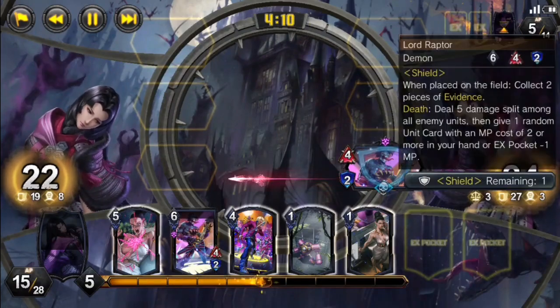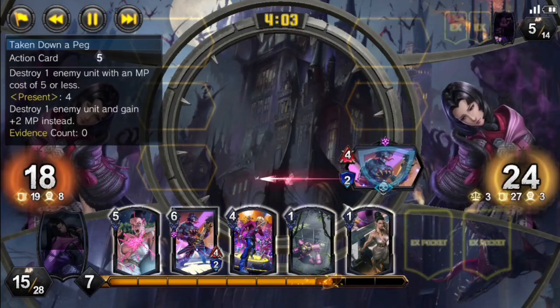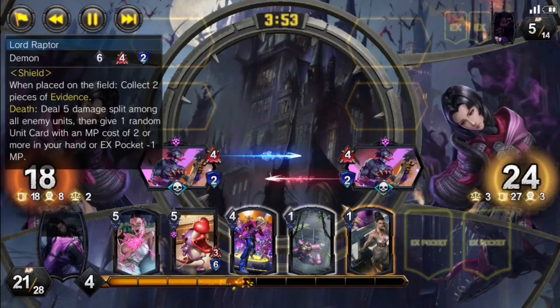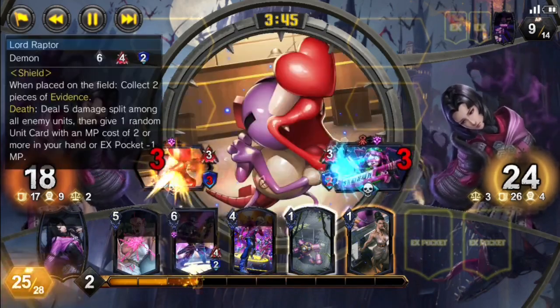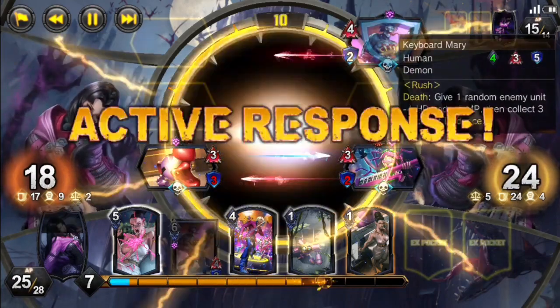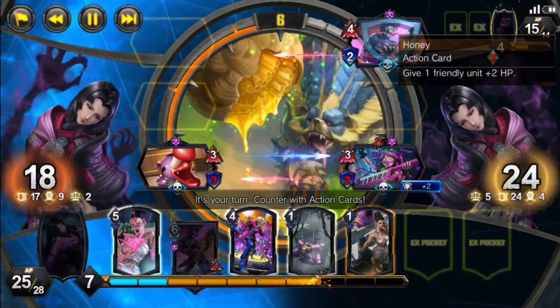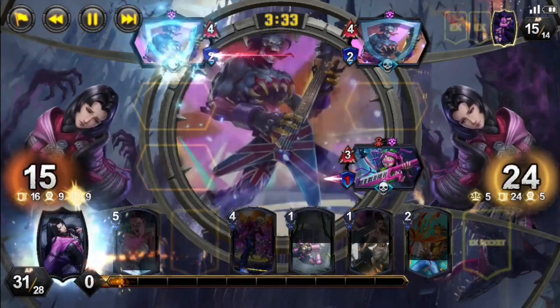We at least get another Honey in there, which — gotta count for something. Gotta take any win we can with this deck. At the moment, we haven't spent enough evidence for New Gaviners, so we will play on Lord Raptor to get ourselves more evidence to spend, as well as Le Malta to do the same, and hopefully deal with their Keyboard Mary — but unfortunately, they can use the Honey we've given them to survive the trade.